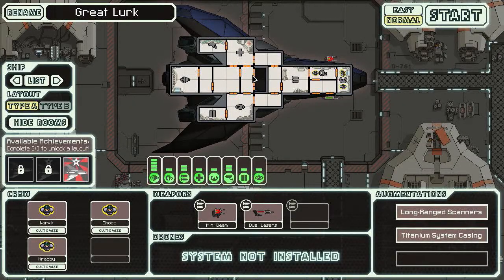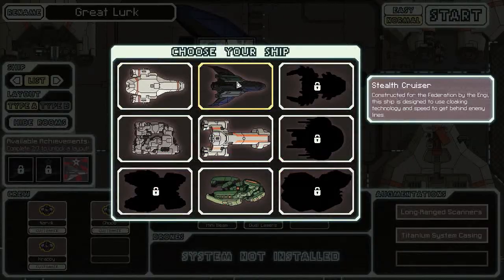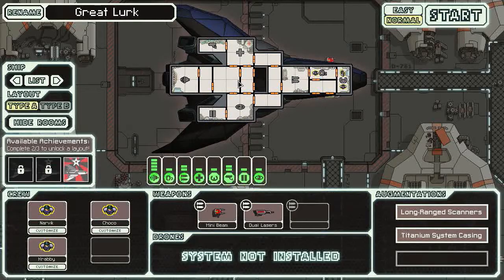Greetings! Silver here of the Freedom Players, and you are now tuned in to FTL Faster Than Light. Since we lost the previous episode, this is the second run. We're going to play on normal this time with another ship — the Stealth Cruiser. Constructed for the Federation by the ENG, this ship is designed to use cloaking technology and speed to get behind enemy lines.